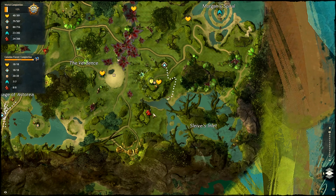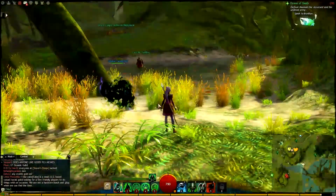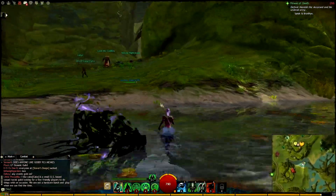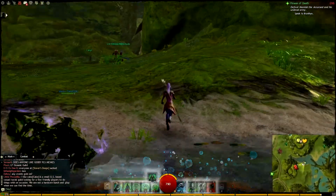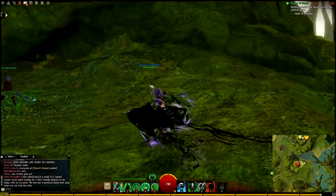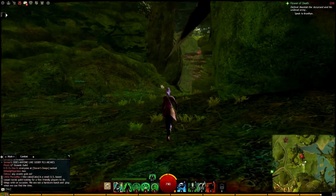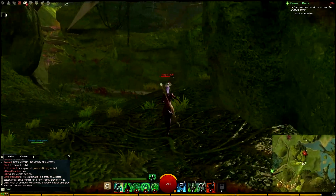Another very simple one here, this one is west of Sleeves Inlet. All you have to do is look up and you can see the map icon for the Vista. If you go around the back of this little hill slash mountain, there is a way up where you just jump up these green steps and you will find yourself at the top.